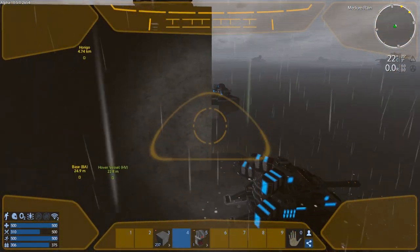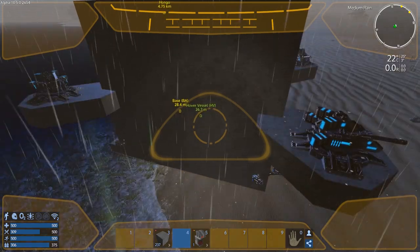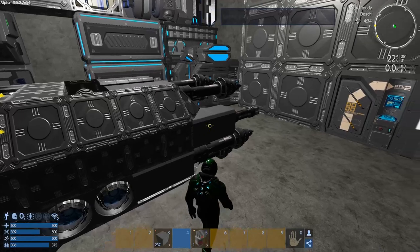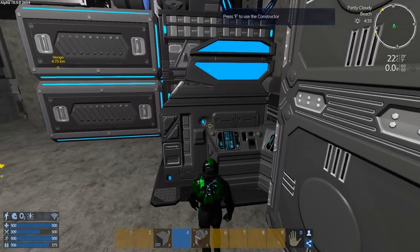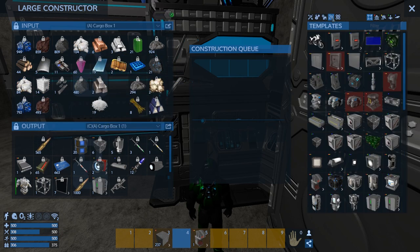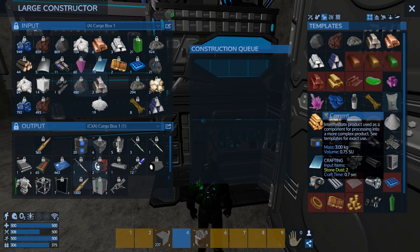I want to make a whole bunch of plates and concrete. What have we got for stone? Lots. It requires so much stone dust — holy crap. So it's the concrete that's going to kill us here — we don't have a lot of stone. So we'll do the concrete where all the mountains are under the turrets. Let's get 100, 200.